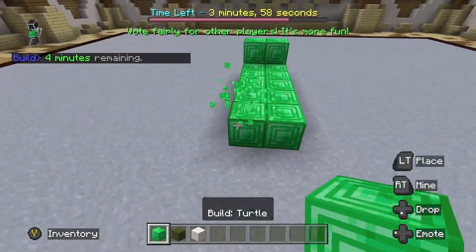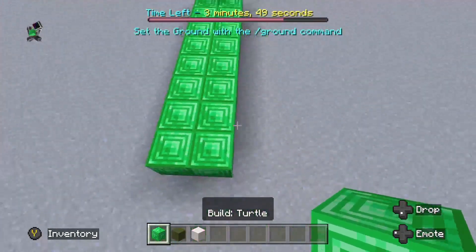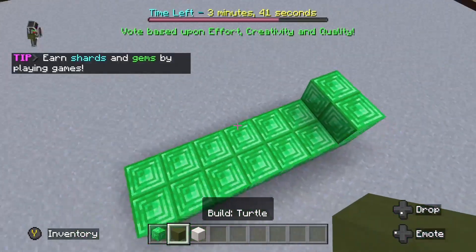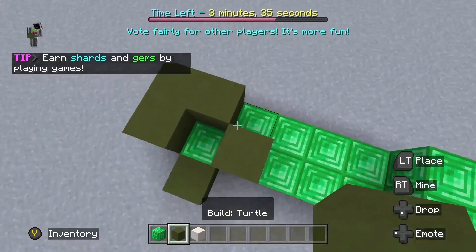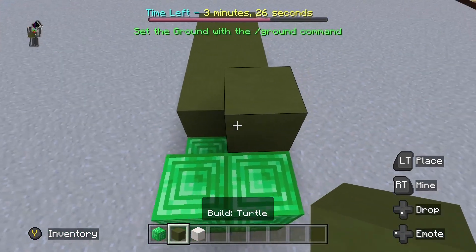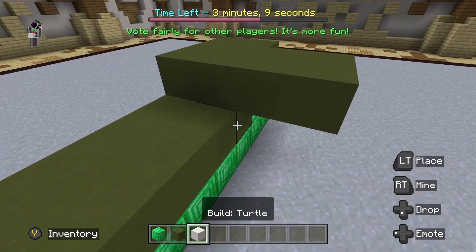We're doing the basic structure first. It's gonna be a pretty big turtle — well, a small turtle actually. So his head's gonna be here, and where is the shell gonna be? The shell — wait, this is brown, but whatever, it still looks like a shell sort of.